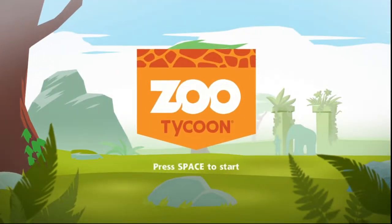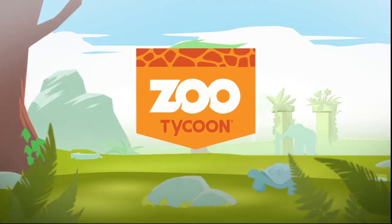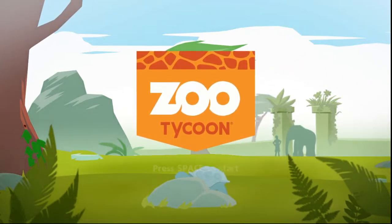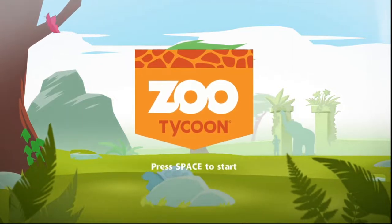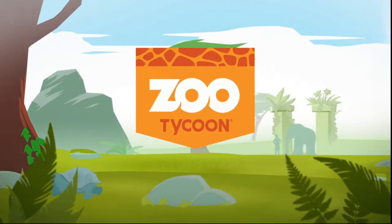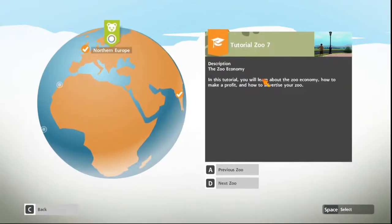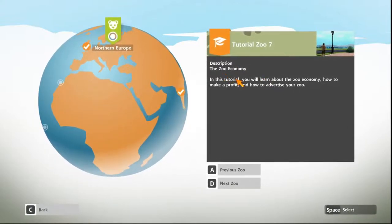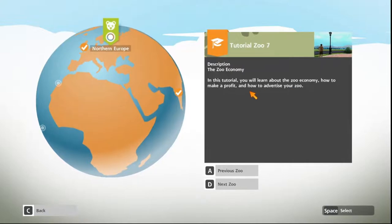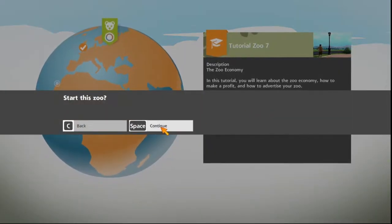Hello everybody and welcome back to another episode of Zoo Tycoon. Last time we played this I believe we learned about zoo fame levels and how to keep them up, how to increase it and such. And it's been a while — oh yes, we also met Derek the Keeper. I don't know what we're gonna do this time so I'll just check: single player, Northern Europe Tutorial Zoo 7. Description: zoo economy.